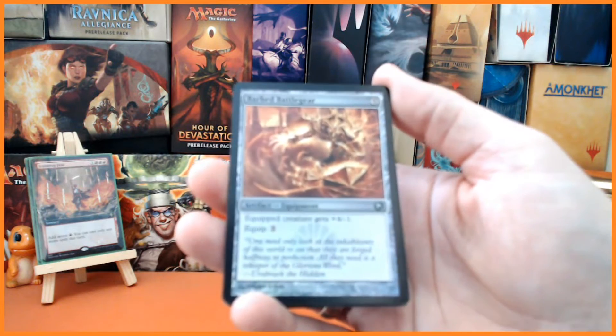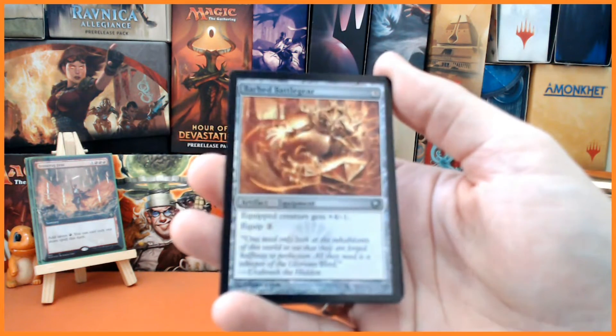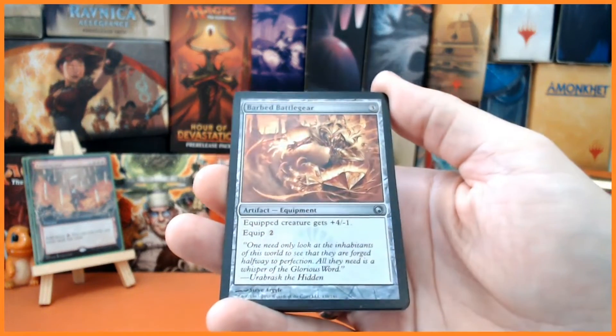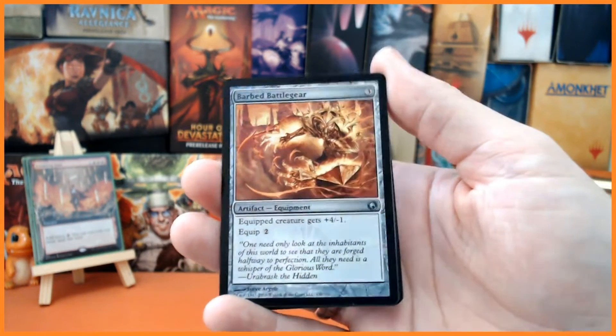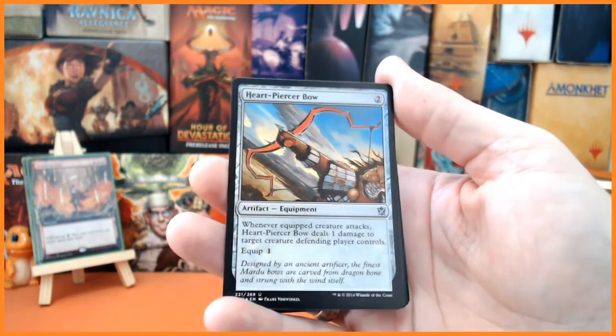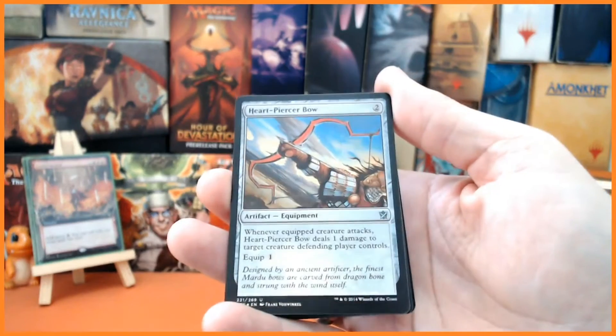Starting off with Barbed Battle Gear — look at that, three mana, equipped creature gets plus four, minus one, and it costs two to equip. Always like this card. We also have Heart-Piercer Bow for two mana.